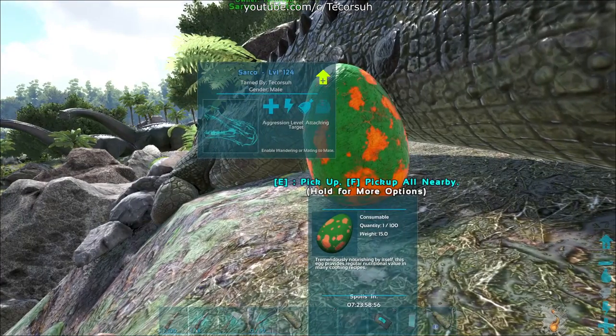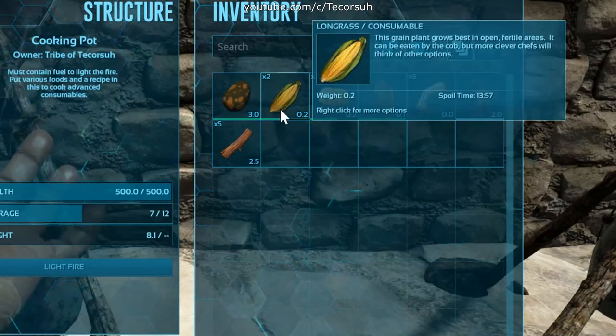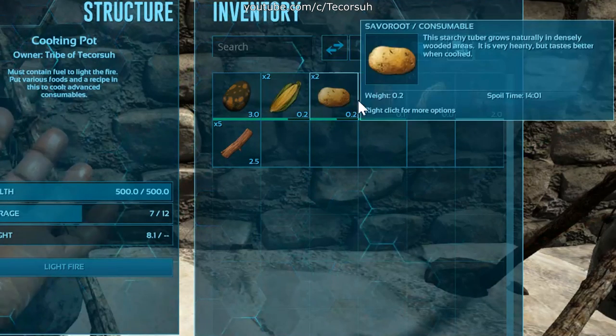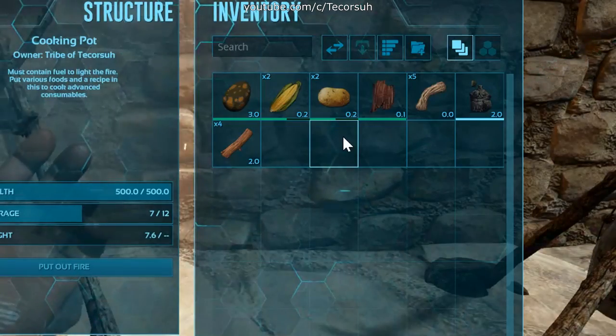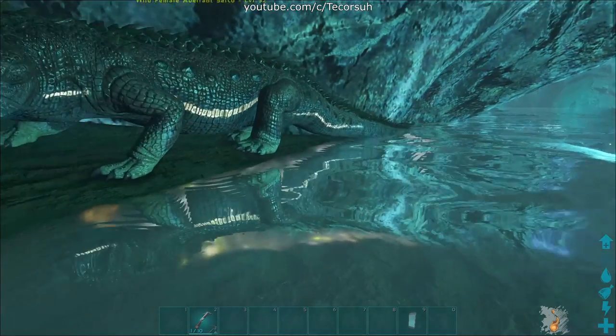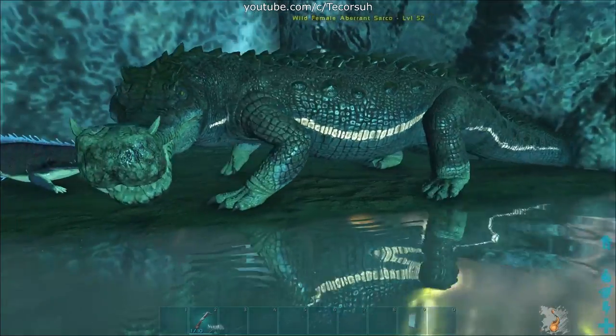You can craft regular kibble with sarco eggs, along with 2 long grass, 2 savoroot, 1 cooked meat jerky, 5 fiber, and 1 water. There's also an aberrant form of the Sarkosuchus, which first appeared on the aberration map.